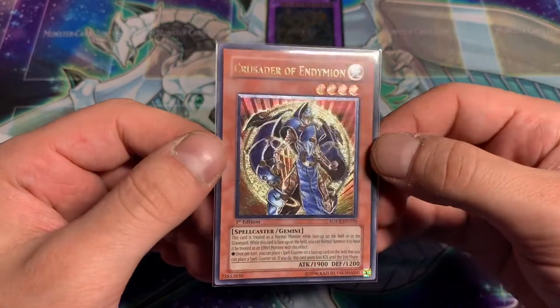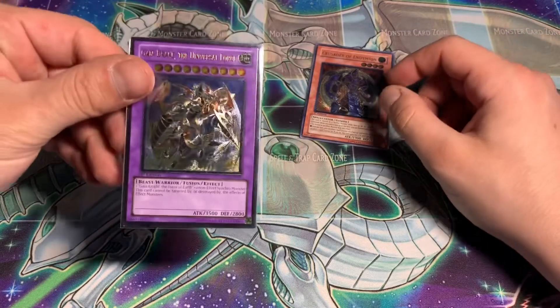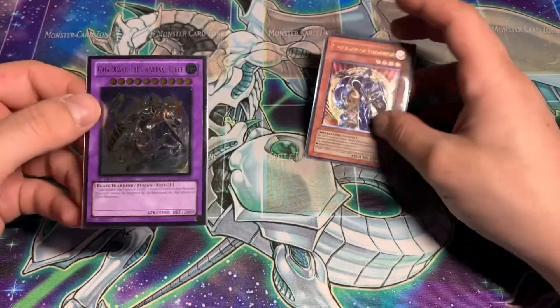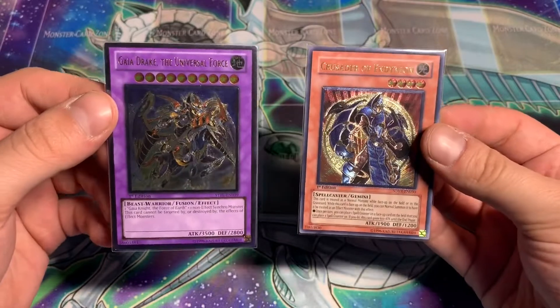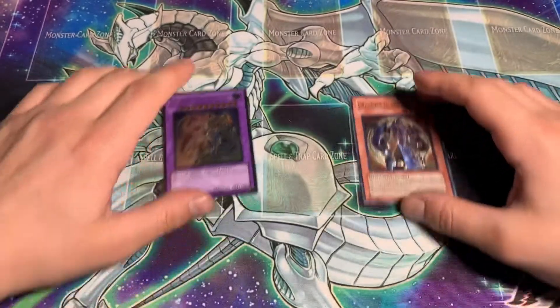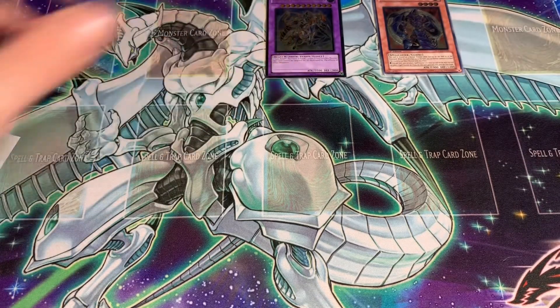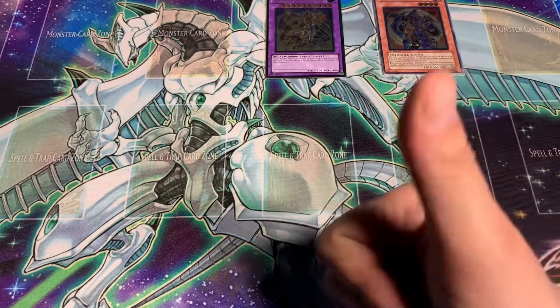Crusader of Endemion - thank you very much, Jobber. Condition-wise, Gaia Drake could have been better, but still two amazing, awesome ultis to add to the collection. We're getting there, getting close to 5D's set completion, so stay tuned. There'll definitely be a binder video soon, I promise. Massive shout-out to Jobber for the amazing Ultimate Rare - last one I needed for my Stardust Overdrive collection. And again, Canadian seller, you could have done better.